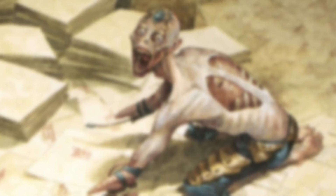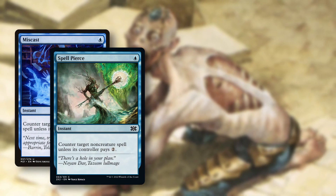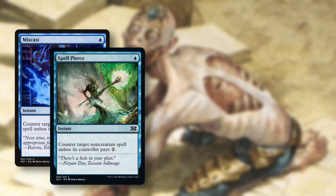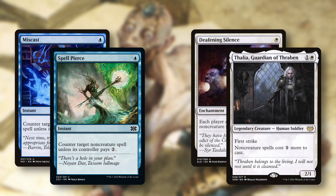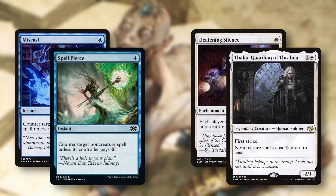In a turbo meta, you will see a lot of decks that are capable of winning on turn 2 or 3. So in order to optimize your deck for this meta, you will need to play cheap early interaction like Miscast and Spell Pierce, or you want cheap early stacks effects like Deafening Silence and Thalia. These cards will allow you to stop early win attempts and make it basically impossible to perform storm-based wins.